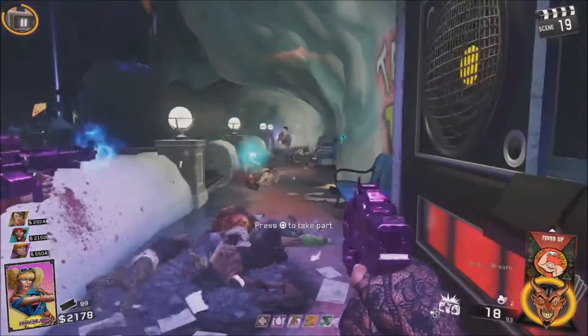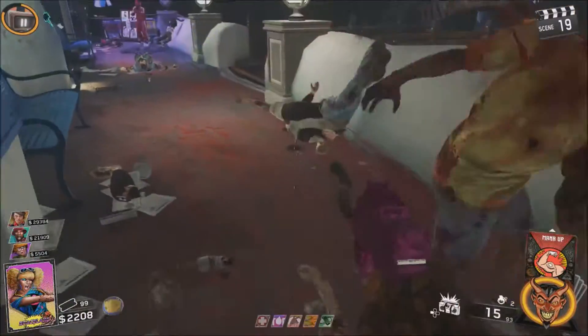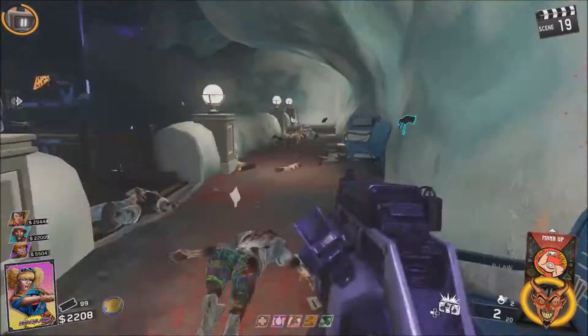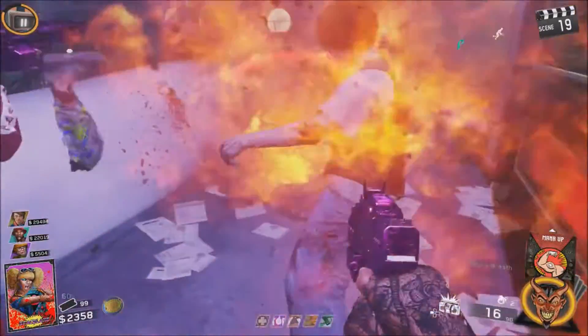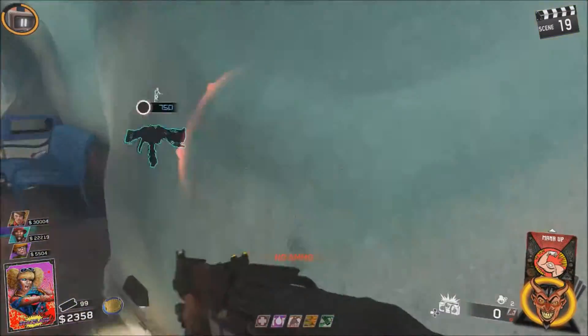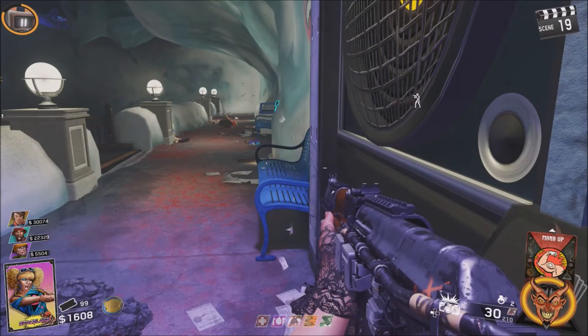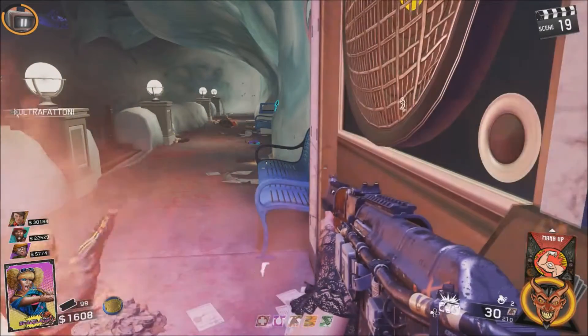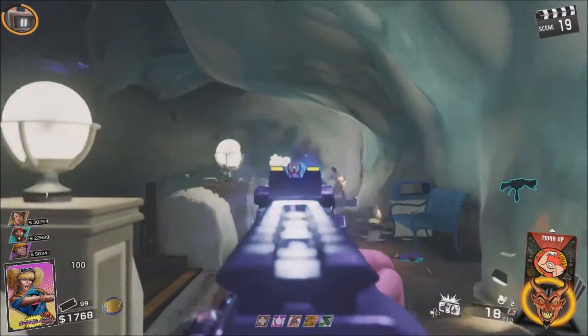Our strategy was to go to round 25 and then die, just so that we tried to maximize our time and not waste any just going for high rounds. We wanted to get the most out of the double XP but we also wanted to get the most out of the keys so we could get loot boxes.